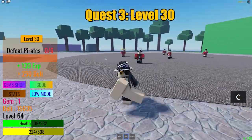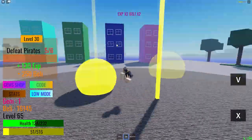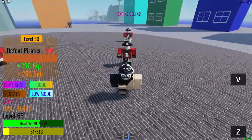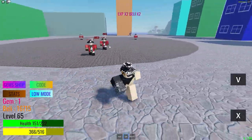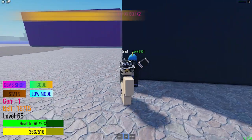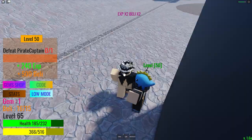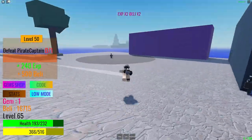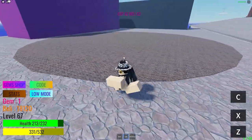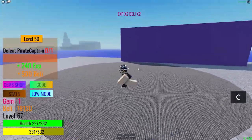You arrive at the island and need to be level 30 to take the quest. I'll kill these pirates quickly. After this area, you need to be level 50 — so it's level 30 to 50 for this second island. There's also a boss here called 'defeat my captain,' and it's pretty weak honestly.